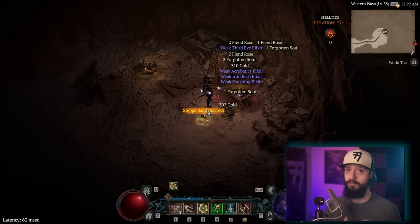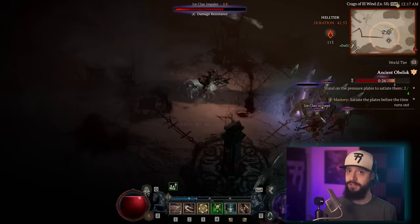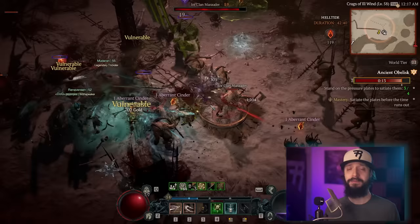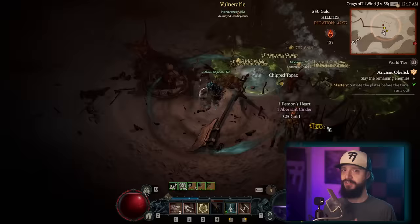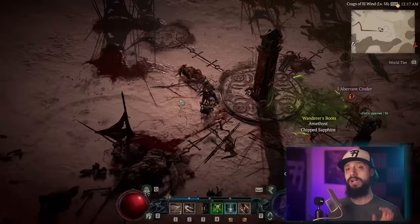Beware: if you die, you lose half your Cinders. Also, Cinders do not carry over until the next Helltide event. So if you don't have a lot of time left, just turn in whatever you can. If you're good and efficient, you should be able to get 175 Cinders within about 10 minutes. The Mystery Chest does not appear on the map, but it will appear on your mini-map in the top right corner when you're near it. I would say at the very least, get those two Mystery Chests if you can.